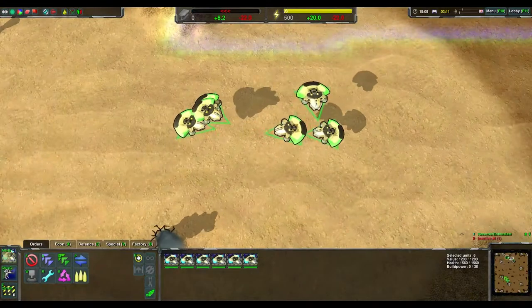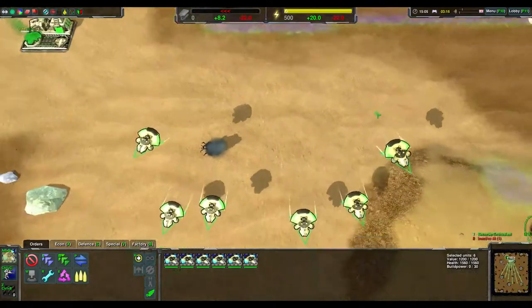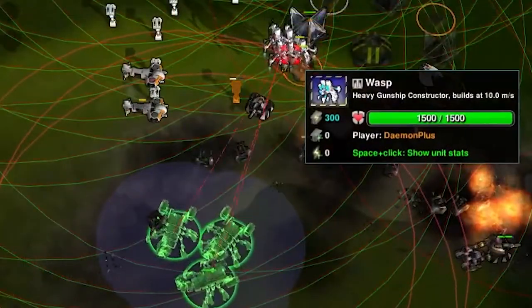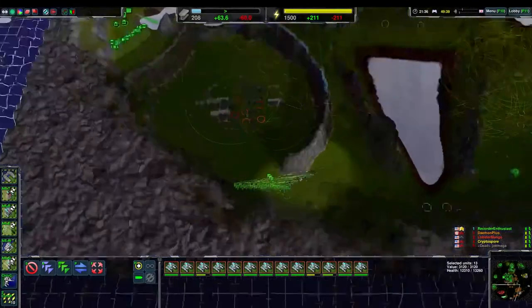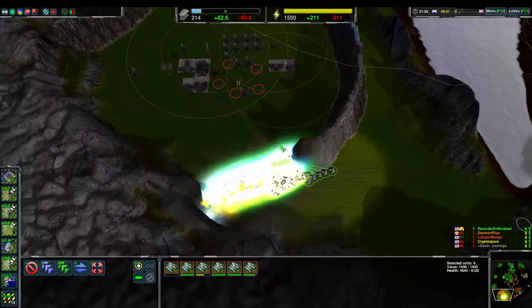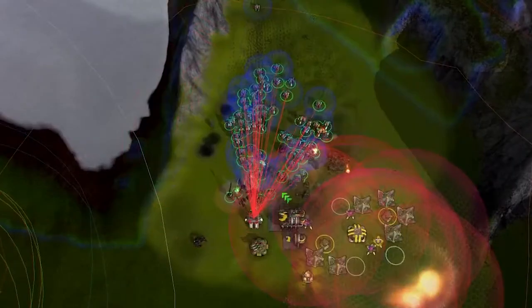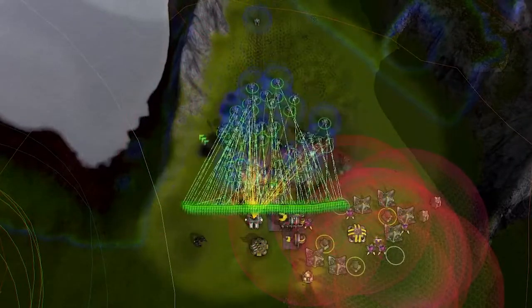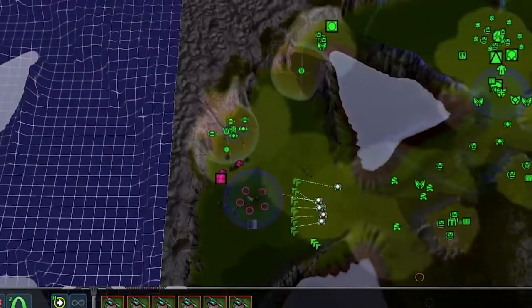If you do decide to build multiple constructors in the later game, either spread them out to build metal extractors or only clump them up if you expect them to be killed. In general, you shouldn't be clumping your units at all. Having every single unit in a single ball begs to be hit by artillery. Spread out your units or try flanking. It's simple strategy.